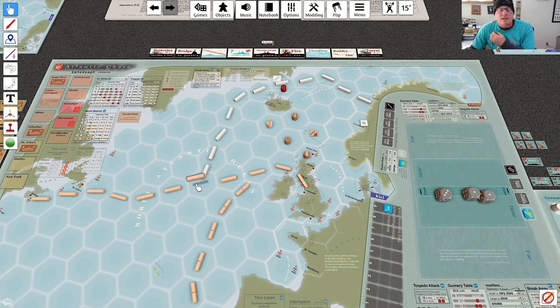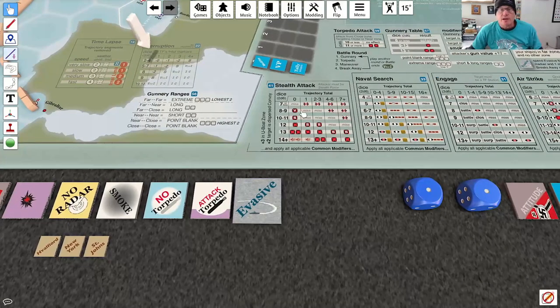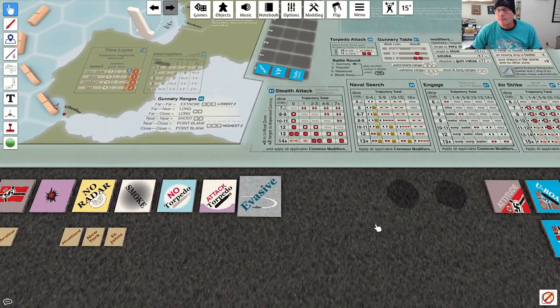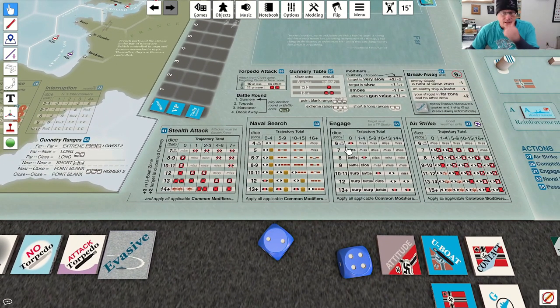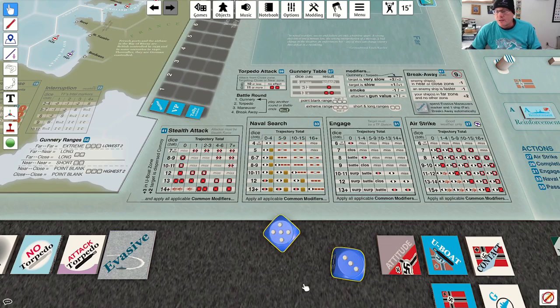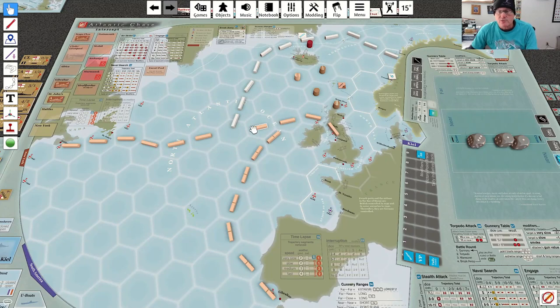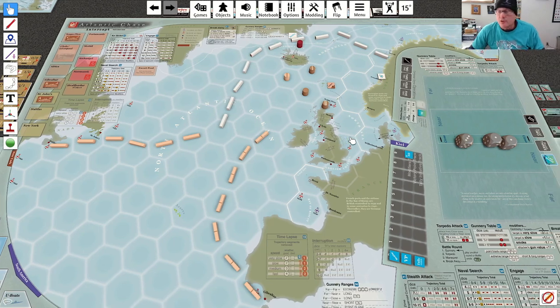This trajectory length is 11, so we're on the 22 column. First we have to roll on the interrupt table — we get a minus one. So we've got naval search on the 16-plus column with a minus one to the roll. That's a seven, which is an early or late result. The Germans will punch a hole here and then eliminate those segments.